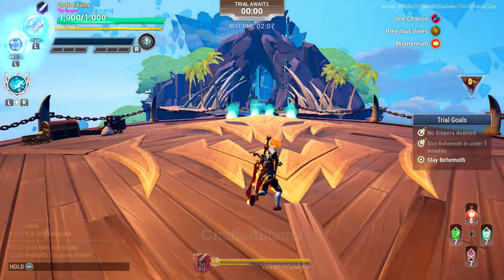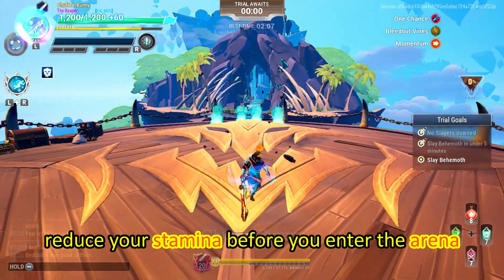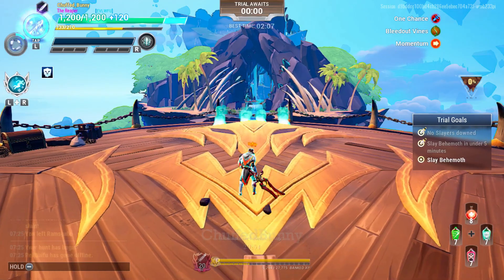First, reduce your stamina before you enter the arena to take effect the adrenaline cell.